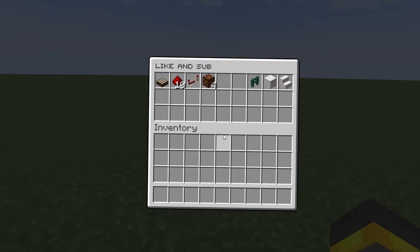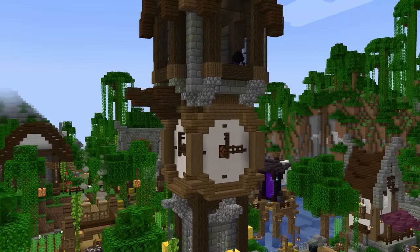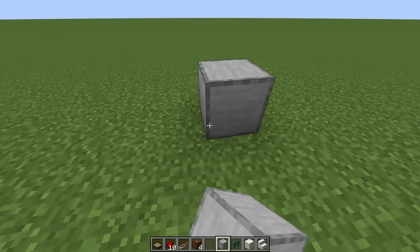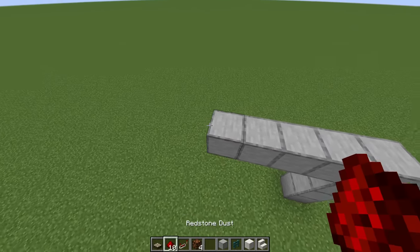Contraption number three is a little bit of a classic. If you're an OG around here, you will remember this thing. We're going to build a clock that will turn on as soon as you can sleep. Since this is a clock that turns on when you can sleep, you'll probably want to build this thing up high in the air.